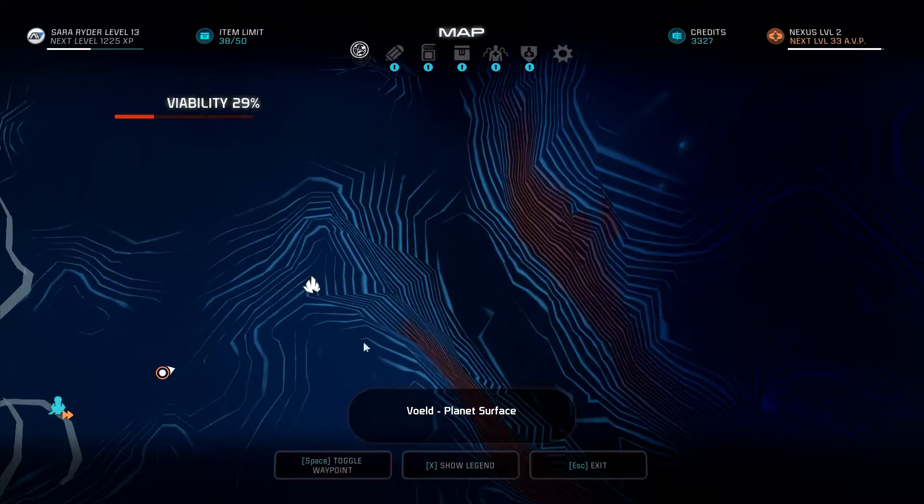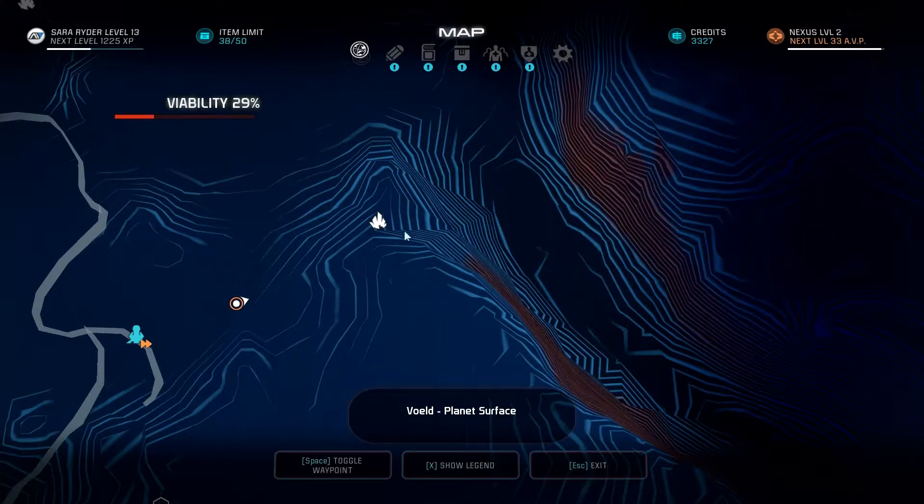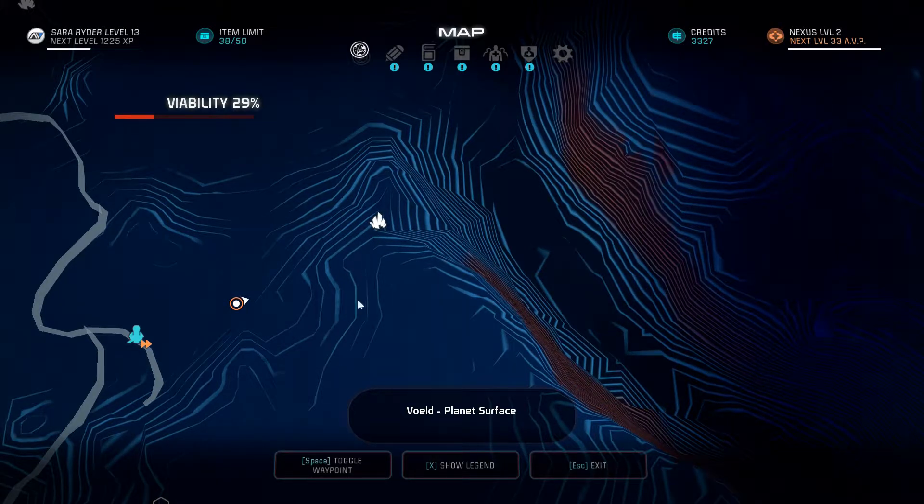On your map, the mining zones look like these crystal formation sort of shaped icons. If you hover over one, you can see what kind of mining zone it is in the description on the right, and you'll also see what types of elements and resources are available to be mined there. The zone actually extends out from where that icon is a fair distance in all directions.